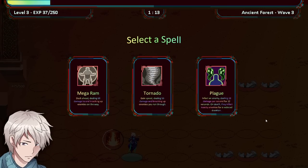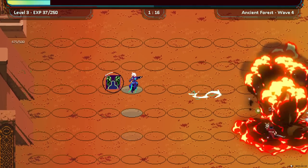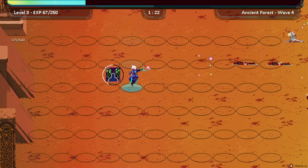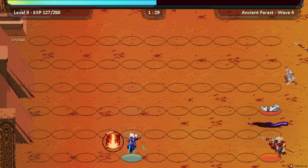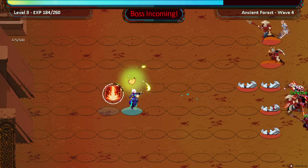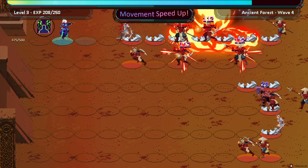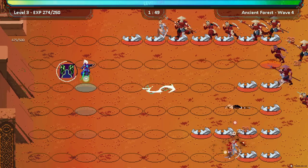Dash ahead doing 68 damage and knocking up enemies. Gain speed doing 56 damage and knocking enemies you run through. Infect an enemy doing 28 damage per second for 12 seconds — on death, they infect nearby enemies. It just kind of cycles through almost automatically. Nothing is getting to the point where it matters yet. Boss incoming! Banana — it's made me really slippery. That person puts down traps as they run. I think I killed him.